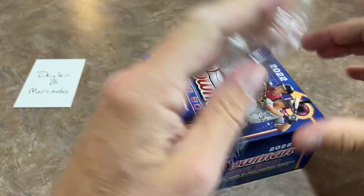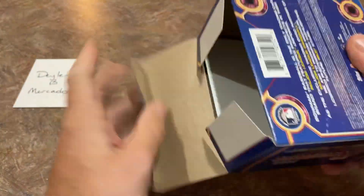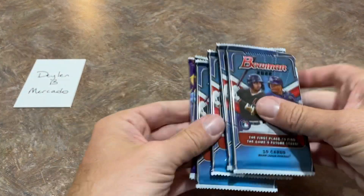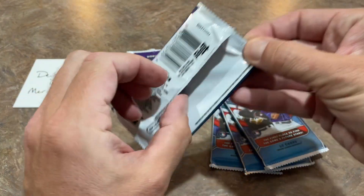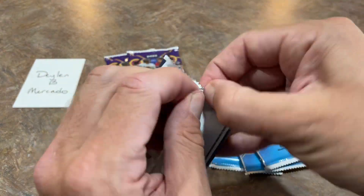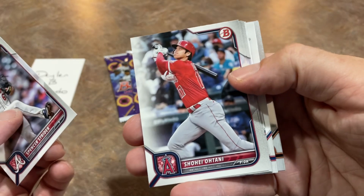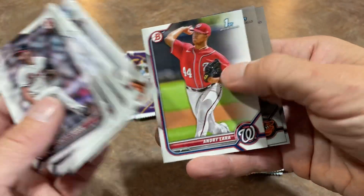We're into our third and final box of this video — just to give you an idea, if you see these at the store: back in the day these used to be $20 for a Mega Box, believe it or not. They are $50 now. These packs have no odds on them because they basically just have base cards in here. There's Shohei Ohtani and that's about it in that one.